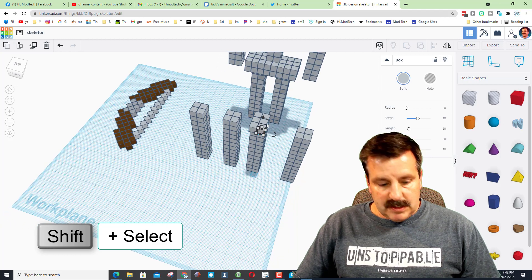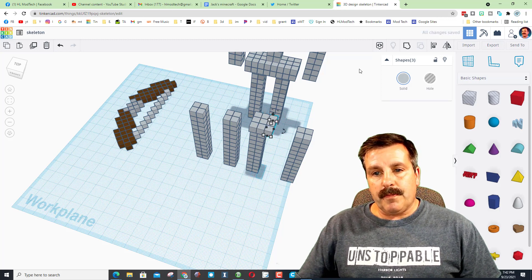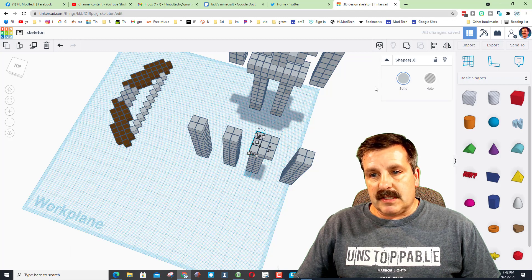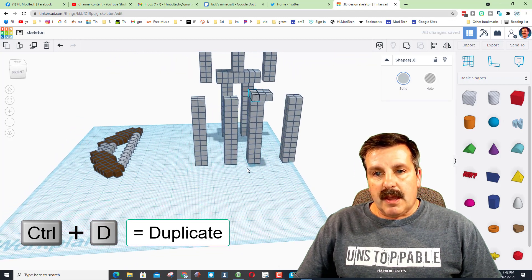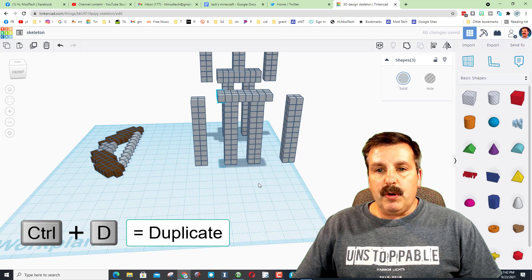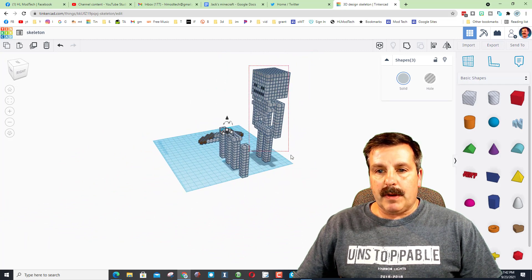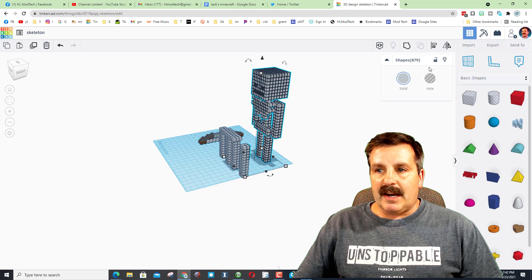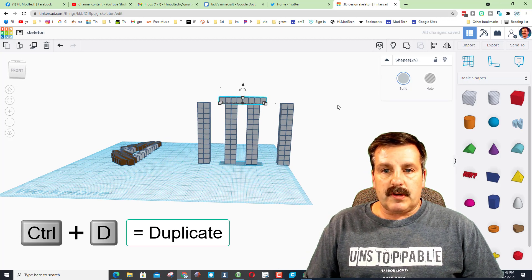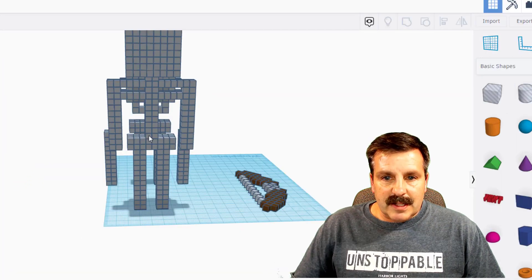I'm gonna select these three — shift click, click, click, making sure I have them — ctrl+D and move over. Then select these three right here, sometimes it takes a couple of tries to get all three. Without touching anything else, ctrl+D — there's one. Ctrl+D again and again and again — I've just created the first row of legs. I'm gonna hide mine and easily grab this entire top row, ctrl+D and ctrl+up — hips are built.